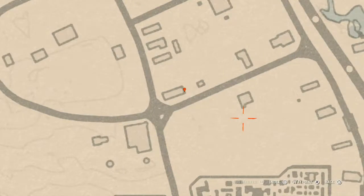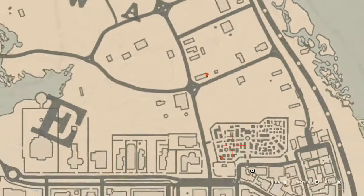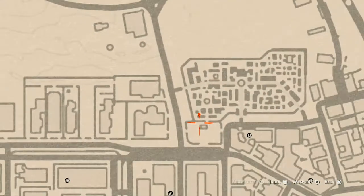Let's go into actual Saint Denis. Right here at this next marker, right on the back porch or deck of this house, you will get another family heirloom, which is a horse hairbrush.